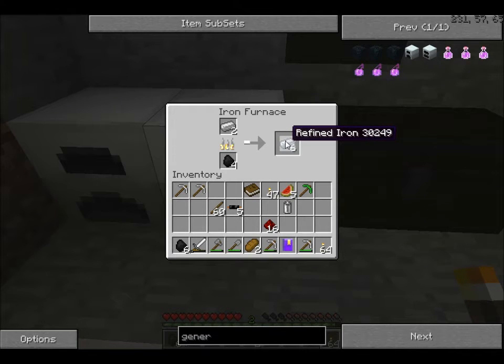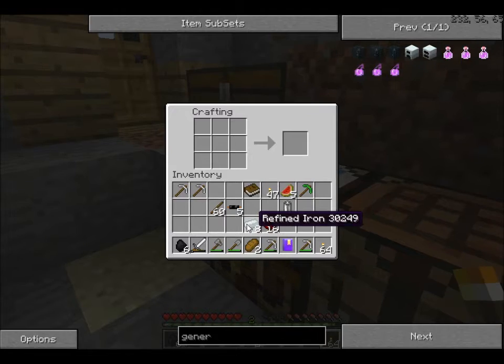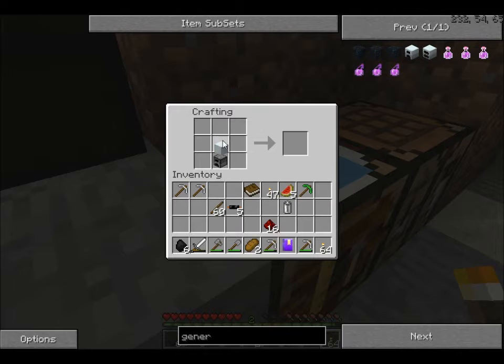We came back and this is almost done. My mic was a little farther from my mouth so you might not have heard some things. I'm back. I need a furnace — I think it was like this. There we go: Generator.